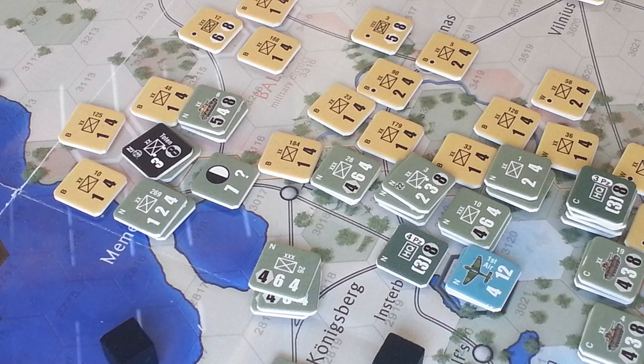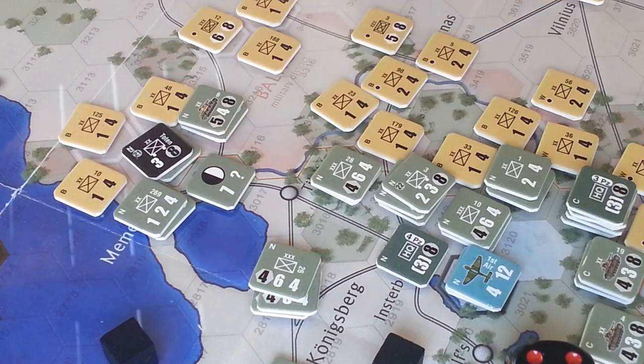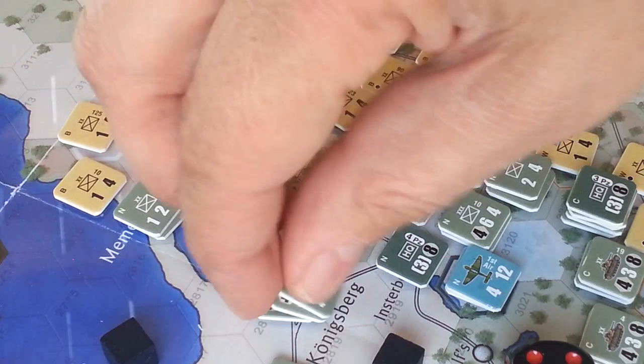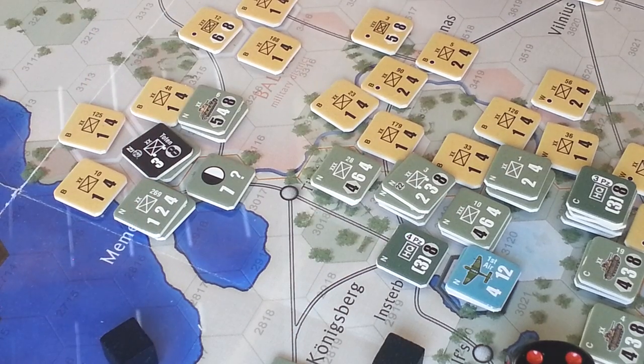We're treating that river as no river — pretending it's not there for this turn. We roll a 6 on a 6-to-1. That dude is a one-step unit, so he's gone, and we can advance these units into here.